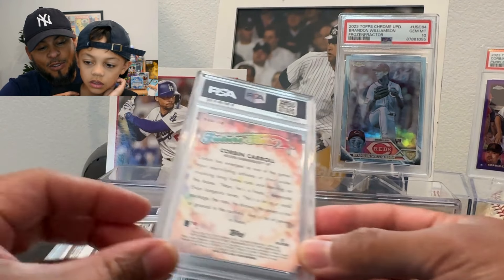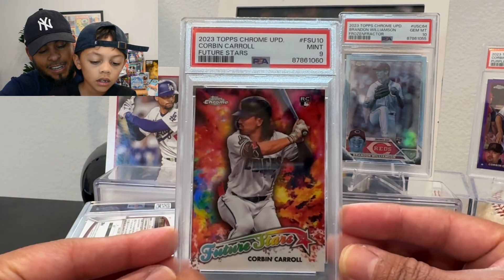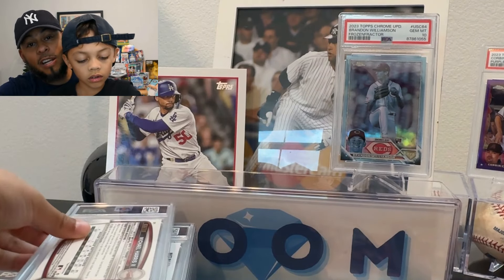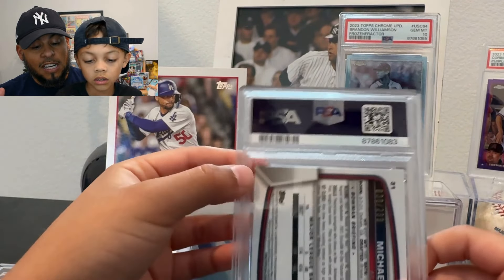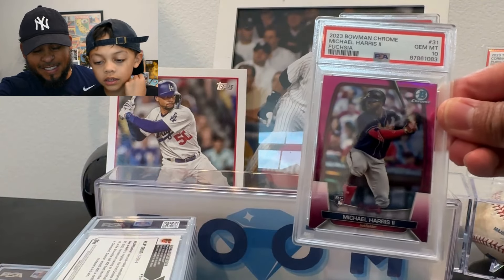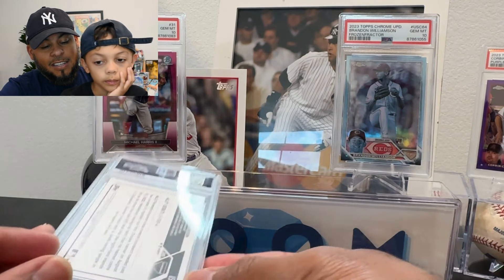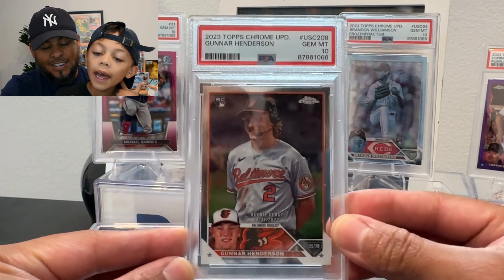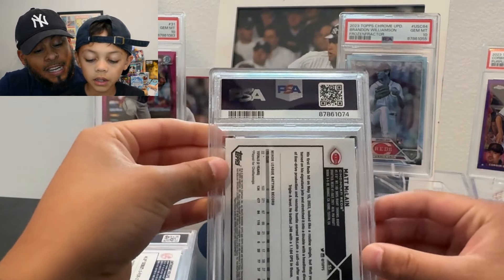This is a Corbin Future Stars — got a nine. Off center, that's our first nine. This is just a base Corbin; it looked pretty good before I sent it but got a nine. Now this is a Michael Harris from Bowman Chrome numbered to 299 — I think it's a fuchsia. A 10! Let's go. Here's another Gunner — another rookie debut — also a 10. So far we're five for six on tens.